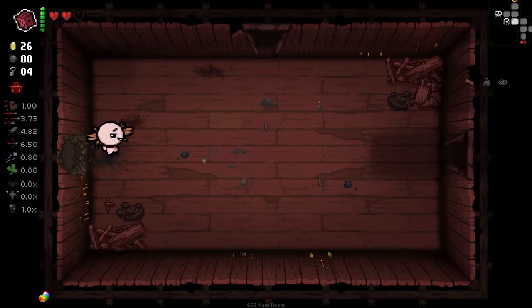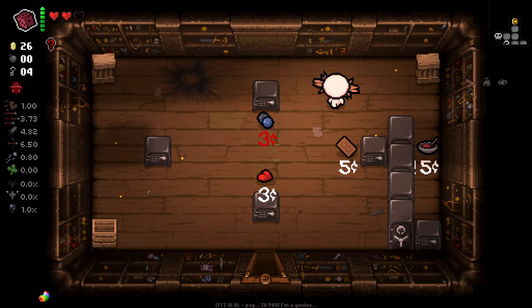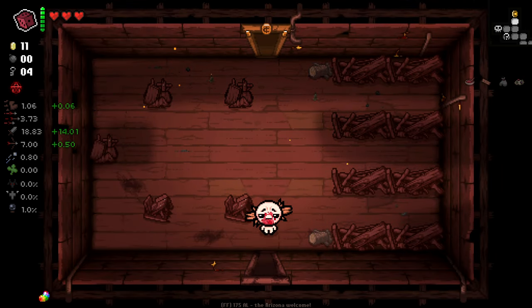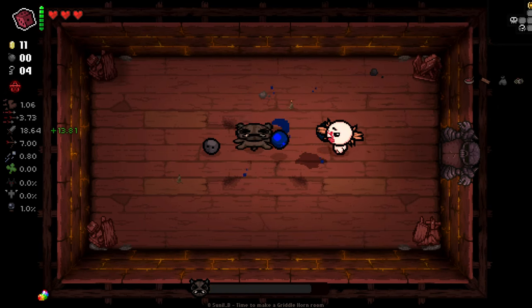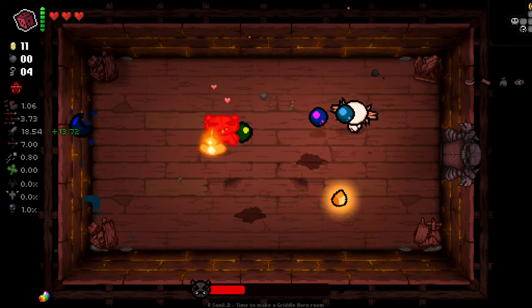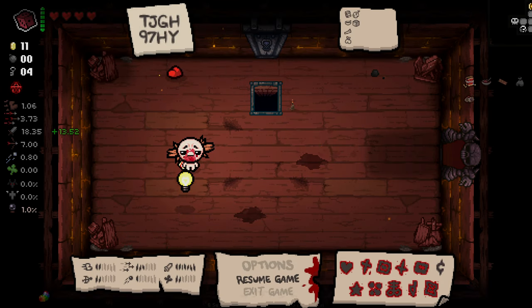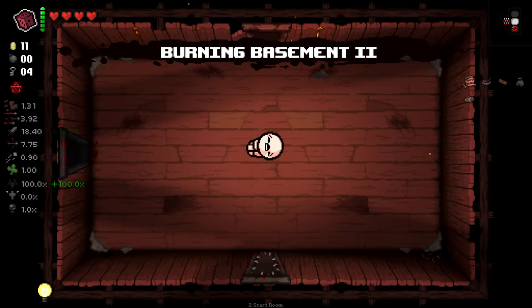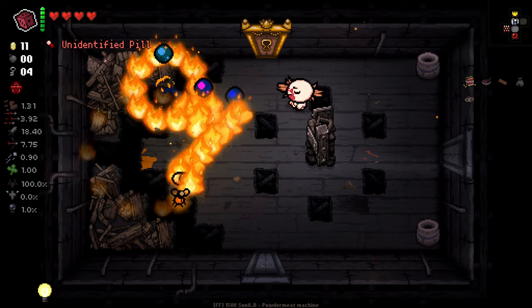We'll grab Red Stew — that'll full heal us. We get a very, very sizable damage upgrade for a good amount of time here, and it'll make this boss an absolute cakewalk. Cracker Jacks for a potentially better trinket — Light Bulb. I think Light Bulb is actually a lot better here, because we're going to have full charge for our D6 a reasonable amount of the time, since we want to hold D6 charges for when they're actually applicable. Of course we're going to try and keep our Devil Deal chances alive here, if we can.